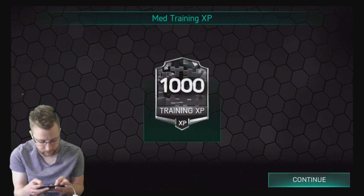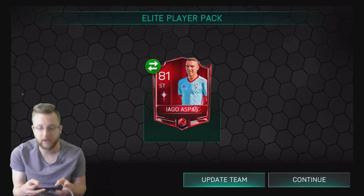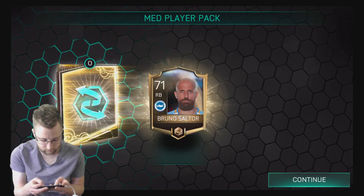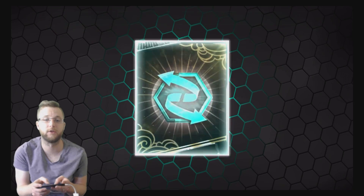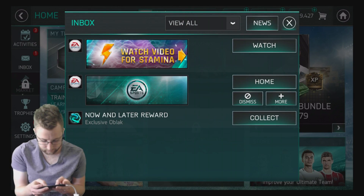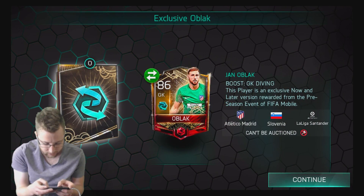We got our exclusive O'Black left, 1,000 coins, an elite player pack - one more elite player pack in this epic pack sanity - and we get an 81 overall striker card. On to another medium player pack - come on, one elite. I feel like maybe there's no chance, but we do have a jumbo player pack. The jumbo player pack could be the one we want to see. At least we know we're getting an elite keeper right here.